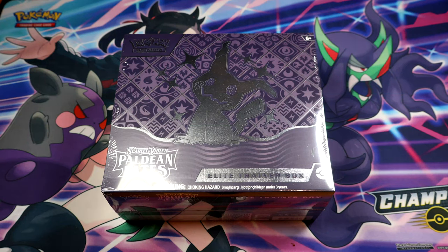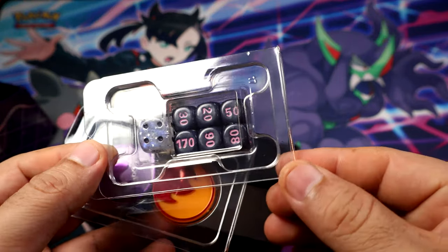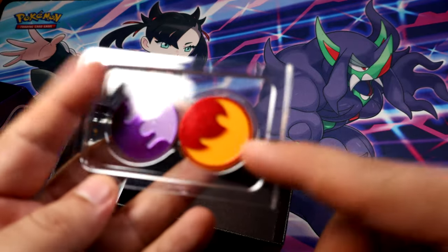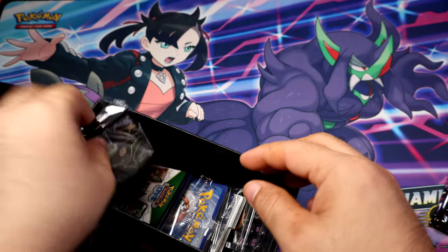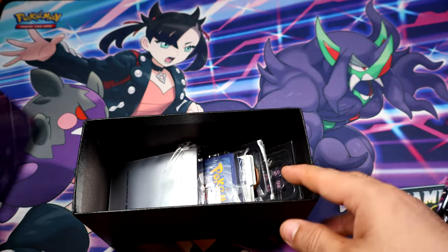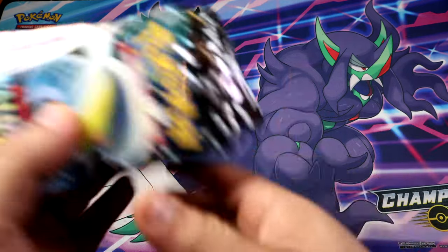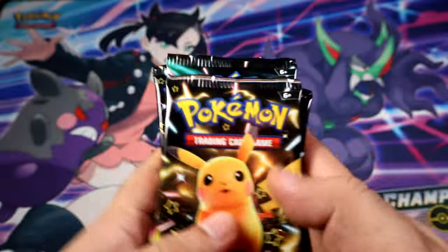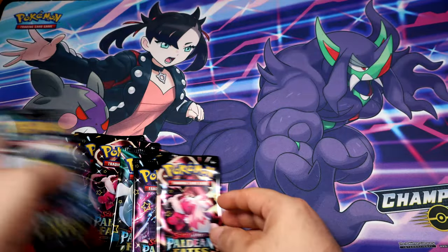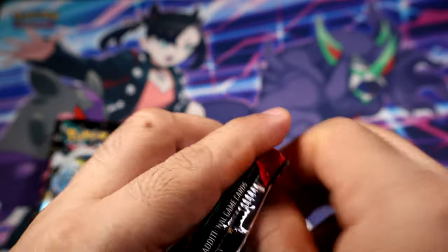Hey, what's going on guys? Here we go with another Elite Trainer Box of Paldean Fates. Let's get lucky and let's do it! Like any other Elite Trainer Box, we have the sanitizes, the poison and burn. We need to get our sleeves and our packs — which is what we're gonna open. The most exciting part of this elite box: there's a Pikachu. Can we get another Pikachu? No other Pikachu, so we're gonna leave the Pikachu last.